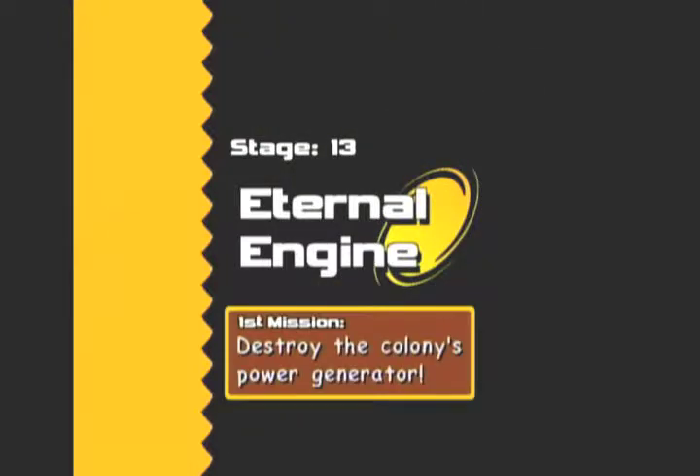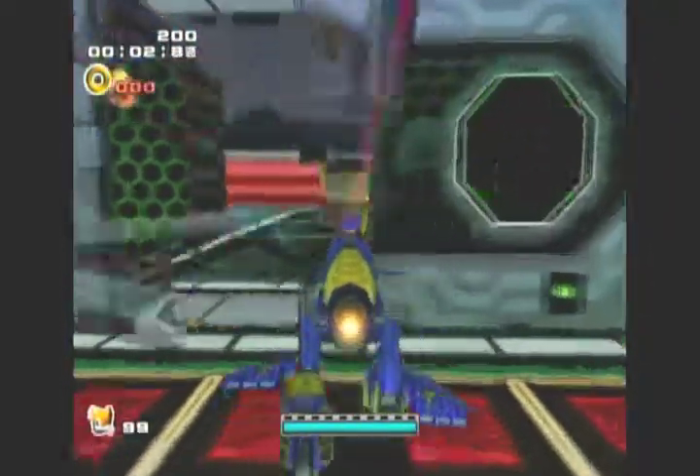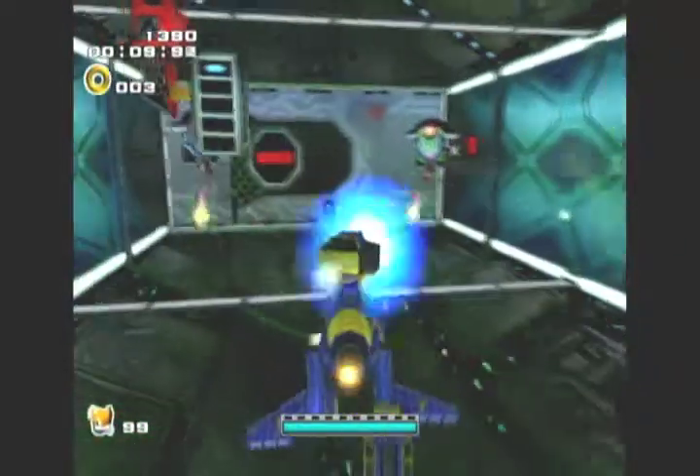Tails' final missions in the Eternal Engine start with Mission 1, which requires you to get 35,000 points. This is no complicated task by any means, just like any other Tails mission, because we're going to end the level with over 40,000 points — 5,000 more than what is needed.